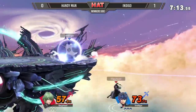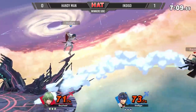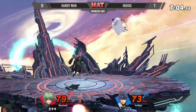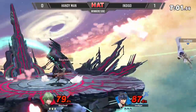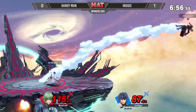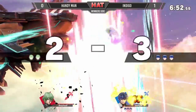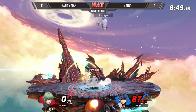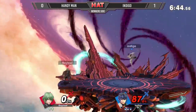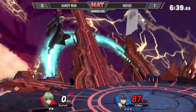Handyman trying to go for that really slow and laggy down B in neutral — he's paying for it. Nice up smash. Nice shield by Indigo. After going to the left, he was able to hit the reverse. The successful edgeguard was able to knock Handyman's recovery far enough that he wasn't able to reach the stage, given the range of the up B.